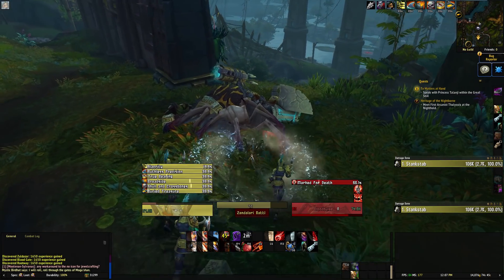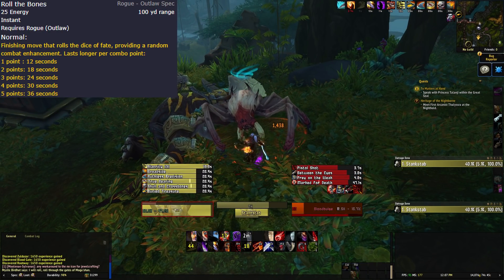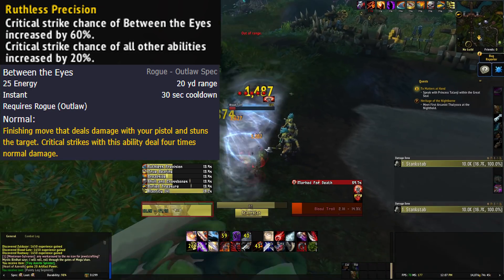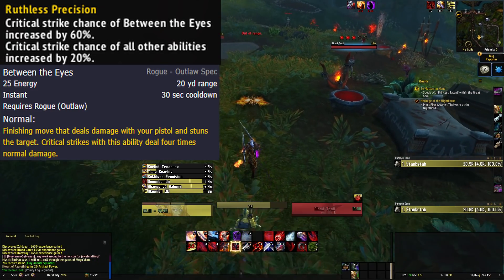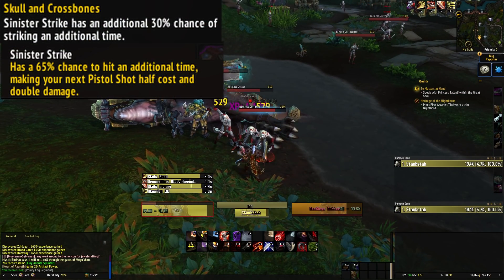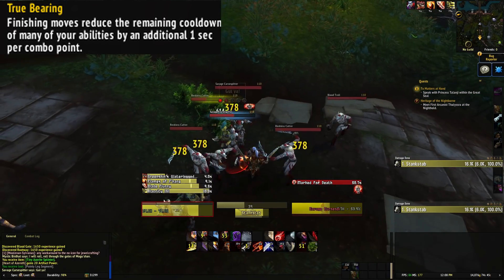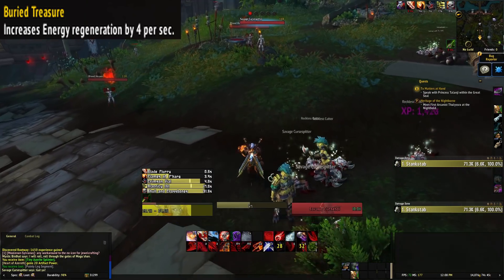Let's take a look at our bread and butter Roll the Bones. It works largely the same as in Legion — you spend combo points and get a buff for X amount of time, which can be any buff or a combination of buffs. Ruthless Precision now increases crit chance of Between the Eyes by 60% and all other abilities by 20%, so you want to weave in Between the Eyes during it since it deals four times normal damage when it crits. Skull and Crossbones gives Sinister Strike an additional 30% chance to strike again, bumping it to 65%. True Bearing increases cooldown reduction by 1 second per combo point spent, doubling it to 2 seconds. And Buried Treasure increases energy regen by 4 per second.